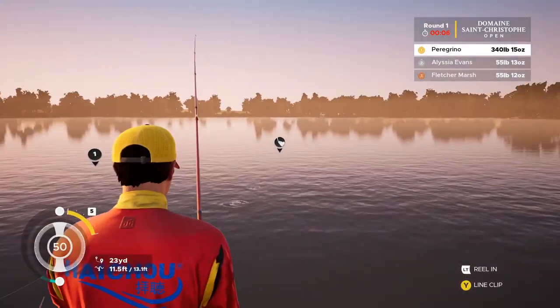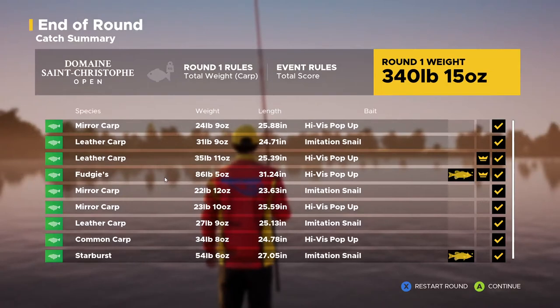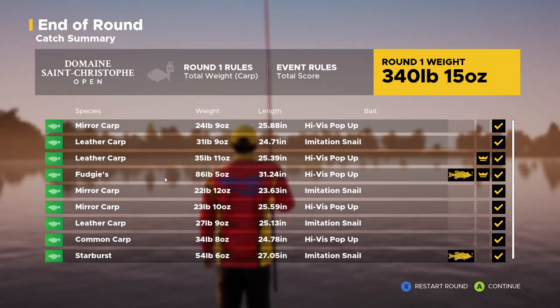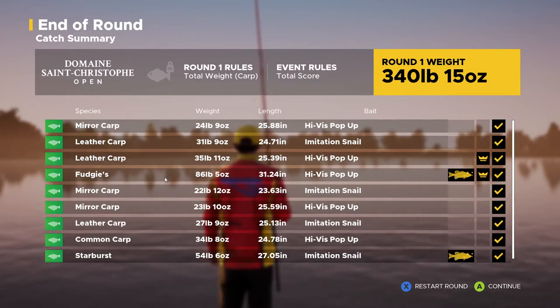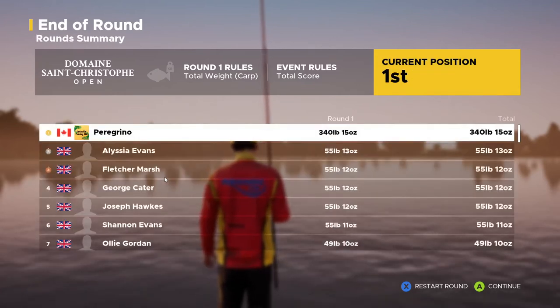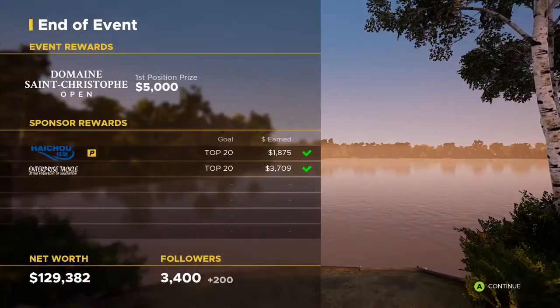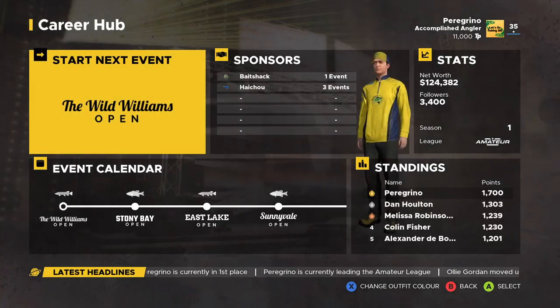By the way guys, if you hold the B button you can let go of your catch - I didn't know that. Someone pointed it out in the comment section. Really appreciate you guys pointing things out like that to me. So there you go guys - two absolute beasts: Fudgies at 86 pounds with the high-vis pop-up, and Starburst at 54 pounds with the imitation snail. That's a number 2 crank rig for gravel, and 80 pound line with the 12-foot Warrior from Bait Shack Pro. Thanks so much for watching - that was awesome. I've been looking for Fudgies for quite some time, I'm happy I finally caught him. You guys are the best, hope everyone's staying safe. Take care.